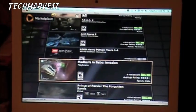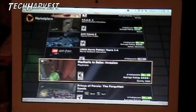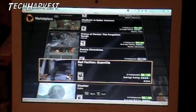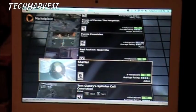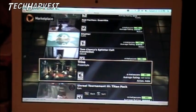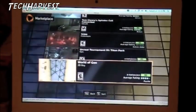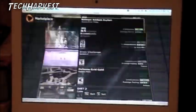It looks sort of like an isometric, Gauntlet-style game. Prince of Persia: The Forgotten Sands. Puzzle Chronicles. Red Faction. Shatter — I've heard a lot of good things about Shatter, but it's really not my kind of game. Tom Clancy's Splinter Cell. Trine — that's a beautiful game, I've played a demo of that. Unreal Tournament 3. World of Goo. So these are the games available currently. I don't really know which one I want to play.